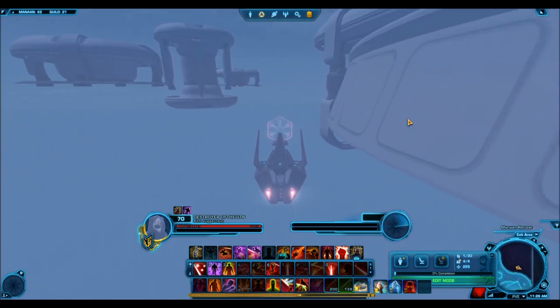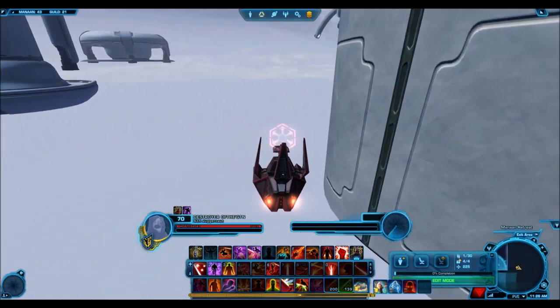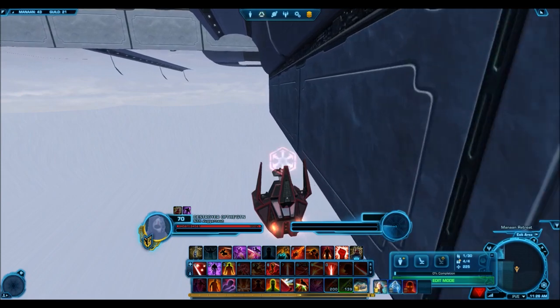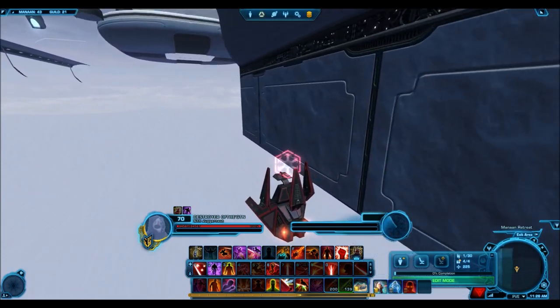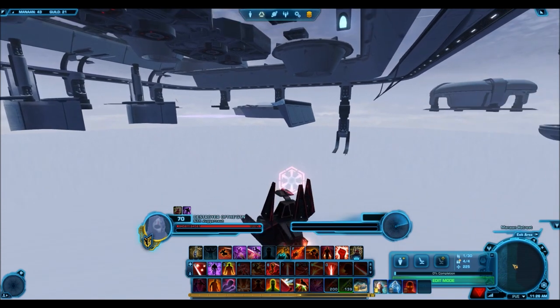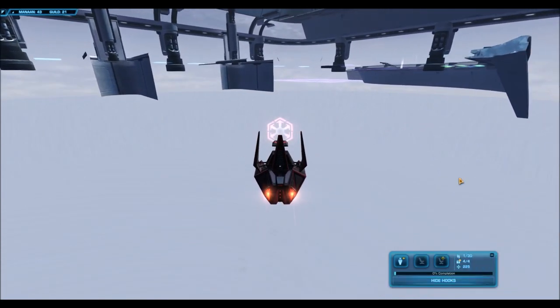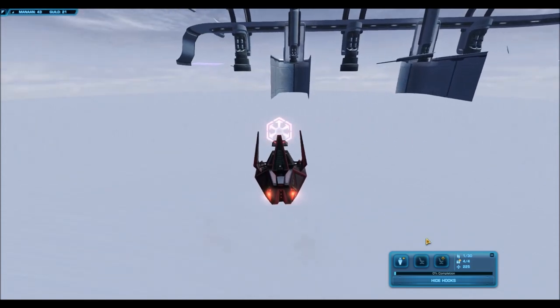There are other pathways you can take: aside from going straight, you can go down the sides and you won't fall quite yet — you can actually enter the complex itself. Going back to the Firaxan shark, you can indeed see it from the underwater observatory window. If you just wait at the window long enough, you'll see its shadow come by.